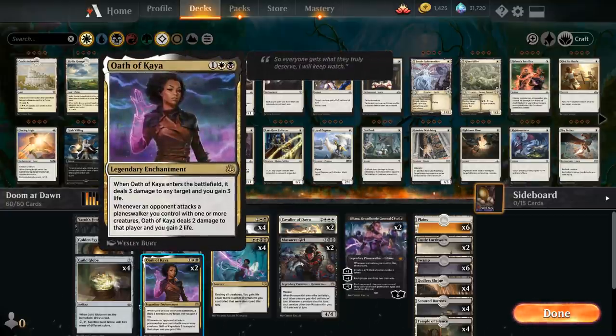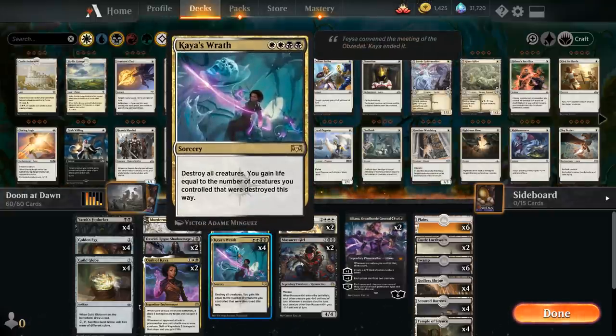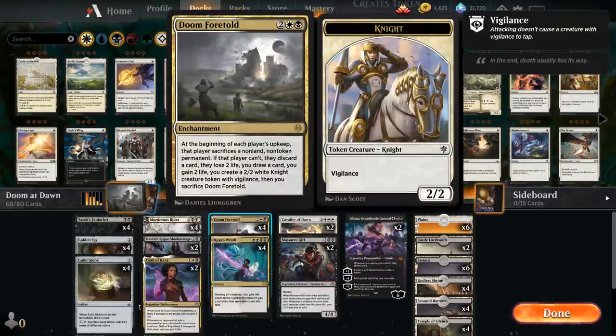We have two copies of Oath of Kaya - a 3-damage effect that gains 3 life when it enters. It also has upside with our various Planeswalkers, and it's a permanent we can sacrifice to Doom Foretold or get back with Cavalier of Dawn. At 4 mana we've got our full playset of Doom Foretold, and the full playset of Kaya's Wrath, since opponents can beat Doom Foretold by flooding the board with cheap permanents. Kaya's Wrath quickly clears those, letting Doom Foretold handle Artifacts, Enchantments, and Planeswalkers.